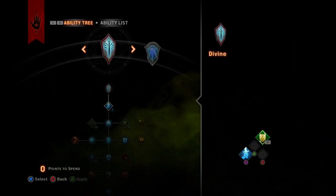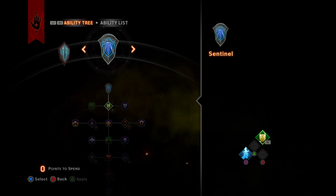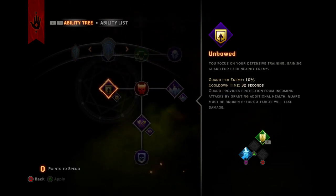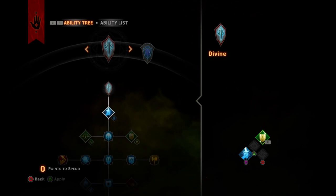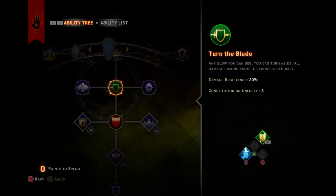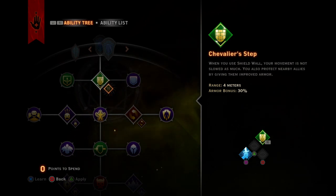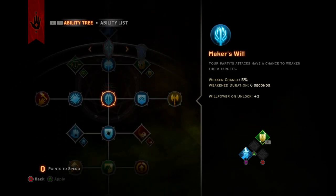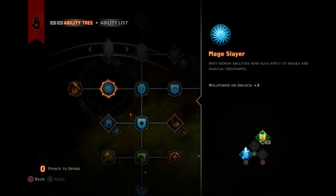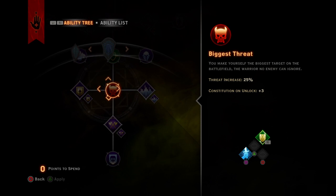To get all the skills for this build, it requires you to go all the way up to level 15, which is difficult to do. First, I'm going to run you through getting up to level 15. After 15, you want to grab your passives. I suggest Deep Reserves, Valiant, Mage Slayer, Bulwark, and Adamant. That's all that you want.